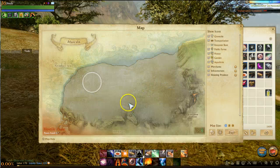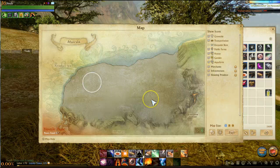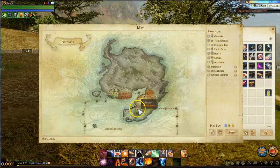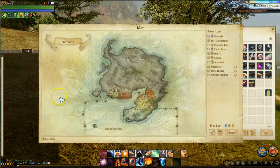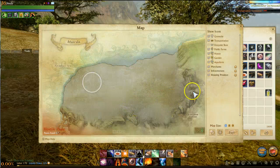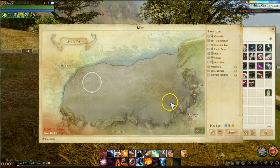Up here in this region and this region over here — the Calmlands — you'll see there is a forest right here, and that's a burning forest. That's where you used to get burning logs.